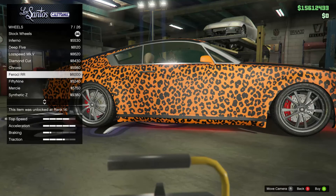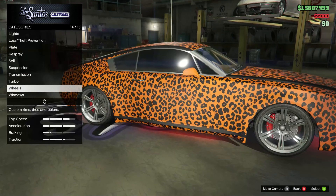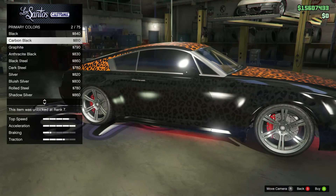I think our best option is probably to just wait on the wheels. We're going to wait on the wheels this time. We'll just go to the colors and choose those. I will put the limo windows on because we're inevitably going to choose those. Let's decide on a livery.